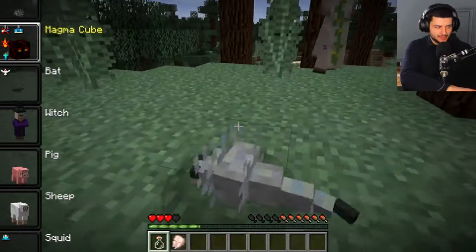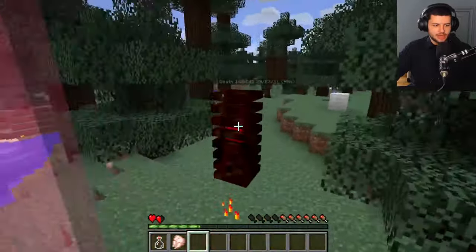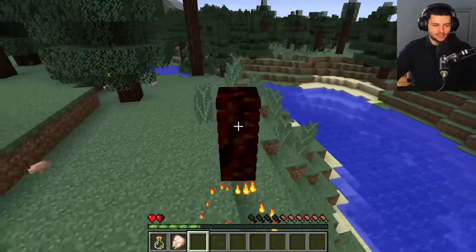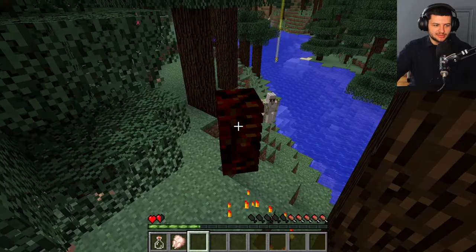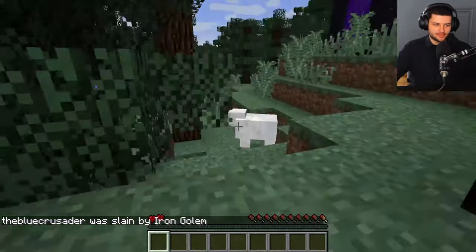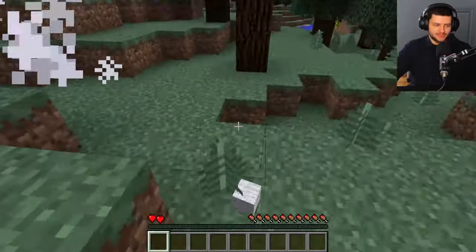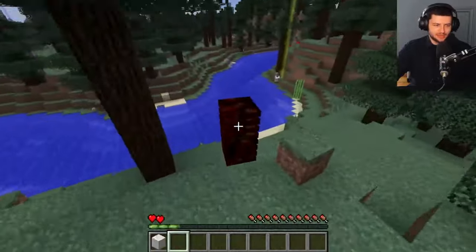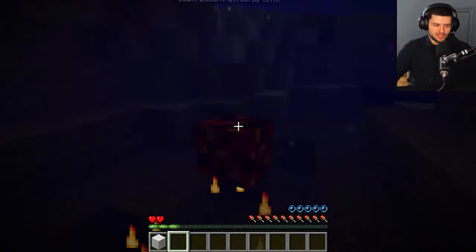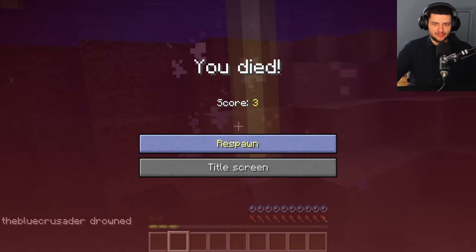The magma cube has fire immunity, sinks in water, and takes no fall damage. Just like the slime, he hops with that cool animation where the whole magma cube splits into multiple parts and bounces up and down like jelly. This is why the Morph mod is really nice — they do have the animations in. Unfortunately certain abilities you can't always use, it's not a perfect mod, but this is awesome. When we go in water we sink straight to the bottom and can't float, just like soap sinks to the bottom of the bath.